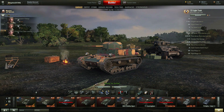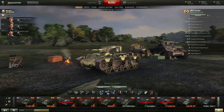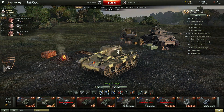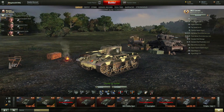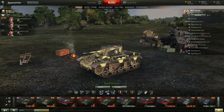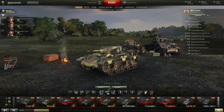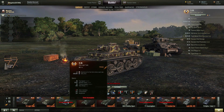Neither of these tanks gets preferential matchmaking. The T2 will see tiers two, three, and four; the M22 Locust sees tiers three, four, and five, but has a much better view range so you can actually use it as a scout — still not great, but capable of scouting at tier five. Its gun can even penetrate a couple of the artillery pieces at tier five, though it will bounce on some of them. To me the M22 is a more fun, more well-rounded tank.